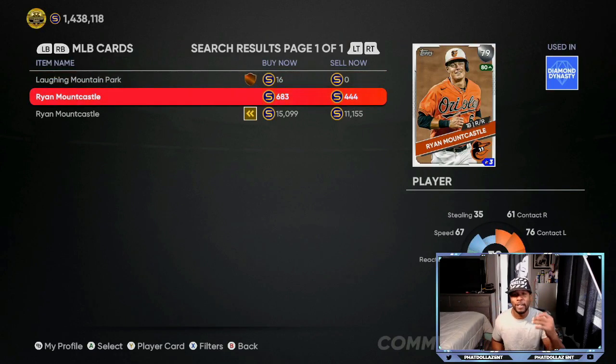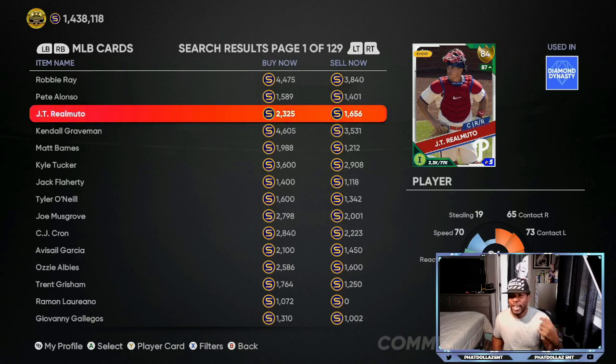The next card we're going to talk about right now for 444 stubs is Ryan Mountcastle, 79 overall. You can be making about a 500 stub profit on every single investment. Buying about 25 to 30 of these won't cost much, but you're going to be able to quick sell him once he gets the upgrade — which is very, very likely — for 1,000 stubs each. That's an easy 25,000 stubs. Over the past seven games he has 10 hits, four home runs, and eight RBIs, batting .357 with an .821 slugging percentage.